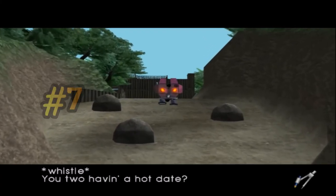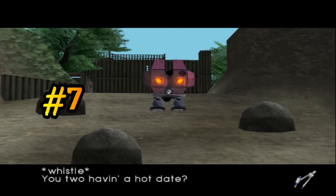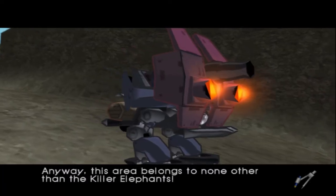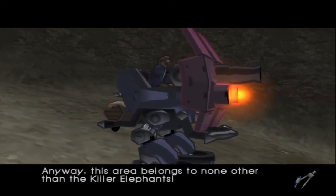You might remember this scene from my last video. That's quite a piece of junk you're riding in. So the game kind of breaks the fourth wall and lets you give Connie to the good elephants, rather than the killer elephants.